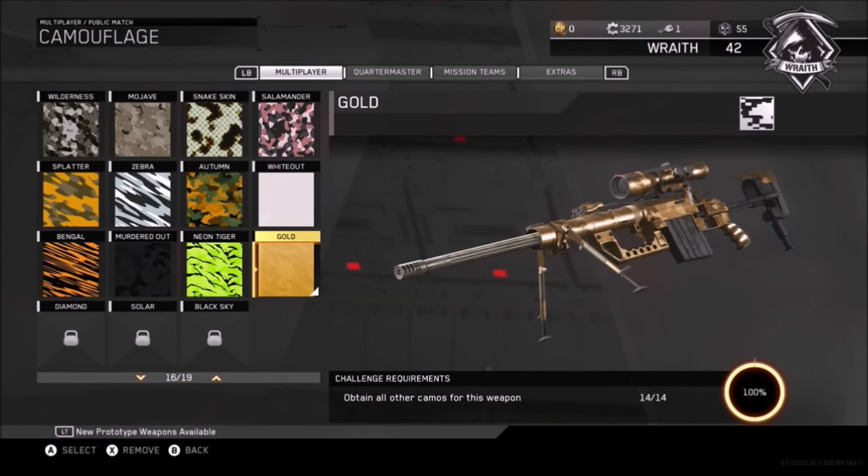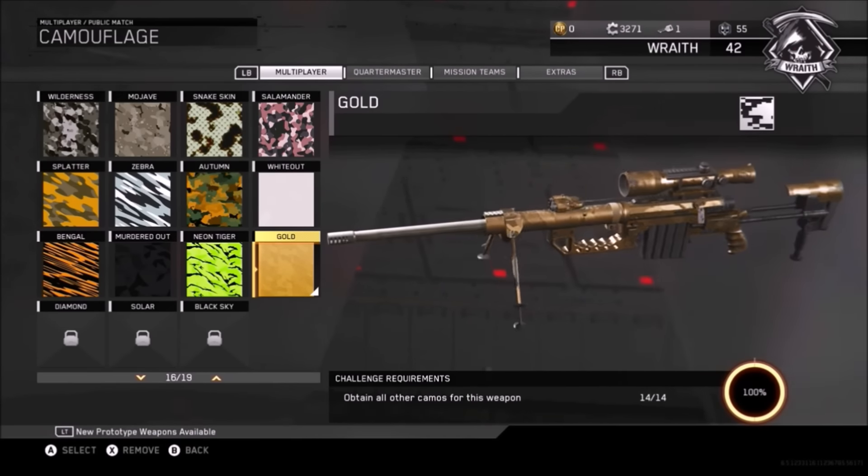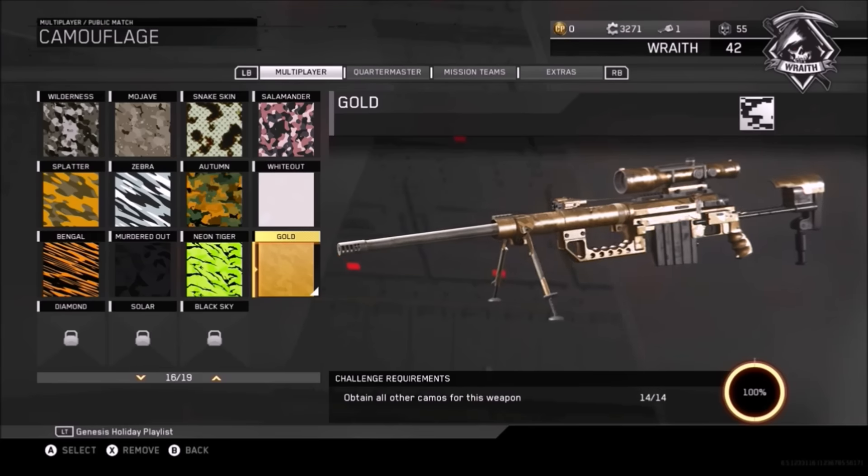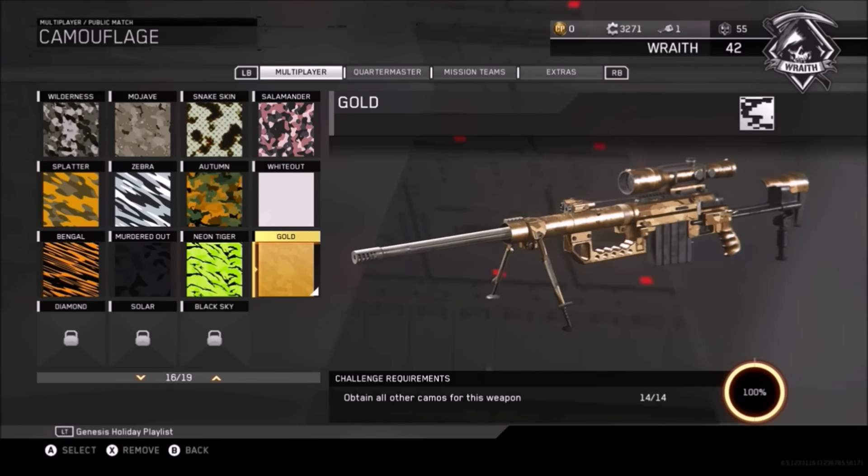What's going on Call of Duty players? You're watching Spider-G Gaming. Thank you so much for joining me in this next Infinite Warfare video. This video is all about the gold camo for the TF141 Classic weapon.